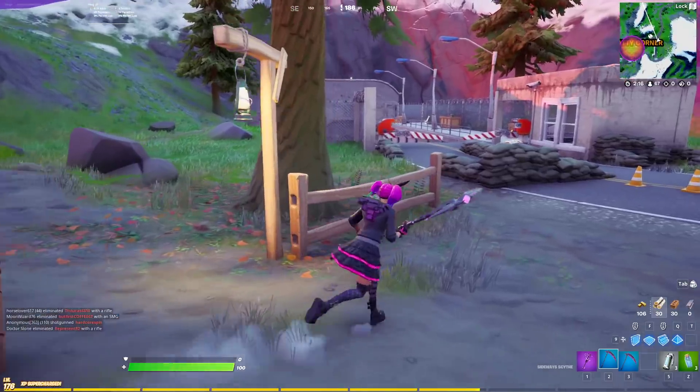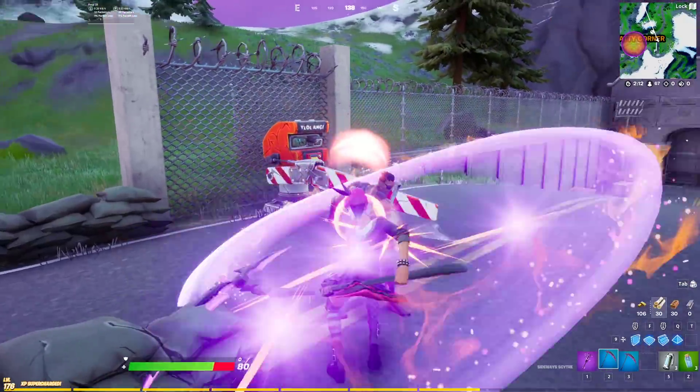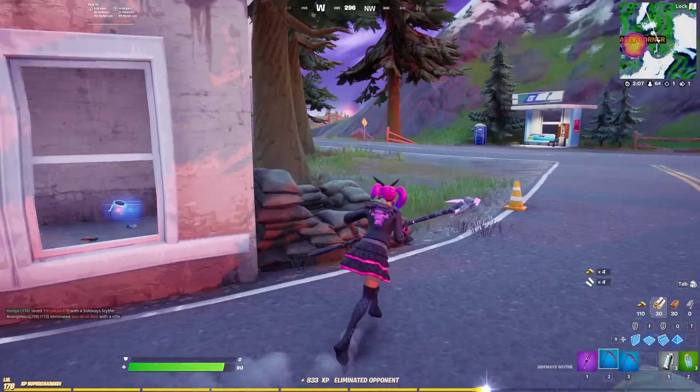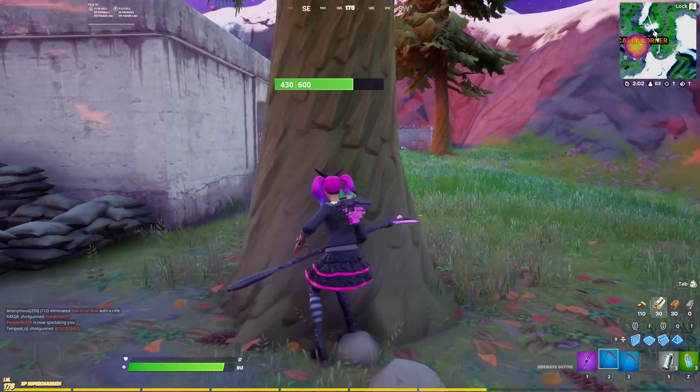Left-click is a simple swing — I'll see if I can hit this guy. He nearly killed me. He's got Siphon as well — I got health from killing that guy there. So normal left-click, you can just keep swinging like that and it's eventually going to do some combos.